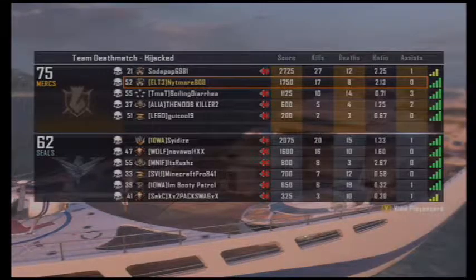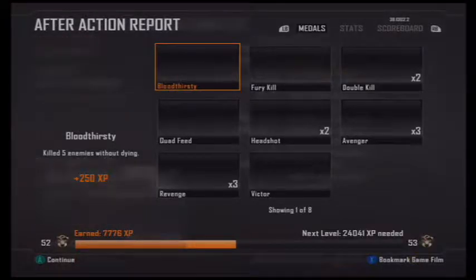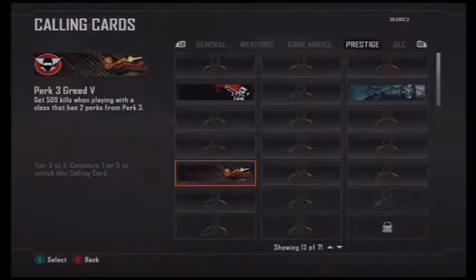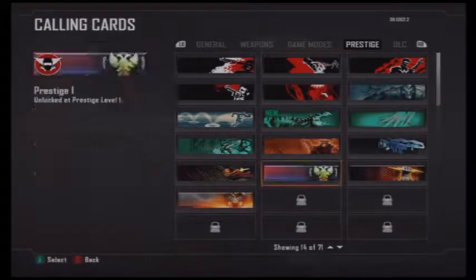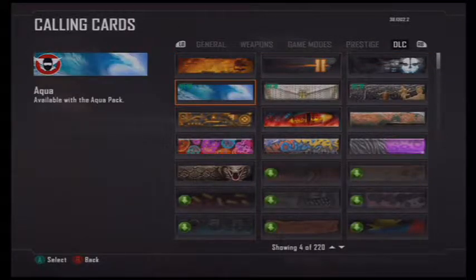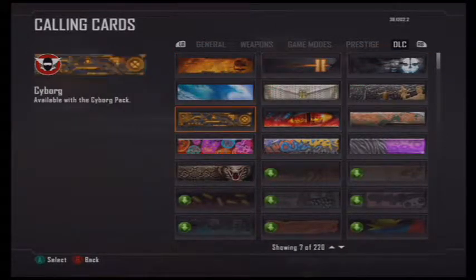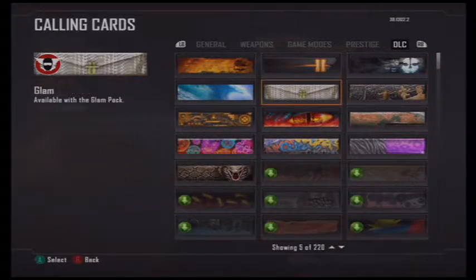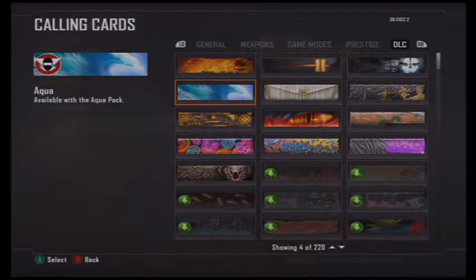By the way guys, what you're seeing is my first looks as well — so don't think I've already seen all of this. What you're seeing is basically what I just saw. Alright, so I'm going to show you guys the new calling cards that I got. Here we got Ghost, which is pretty cool, then Pack-a-Punch, Glam, and Aqua.